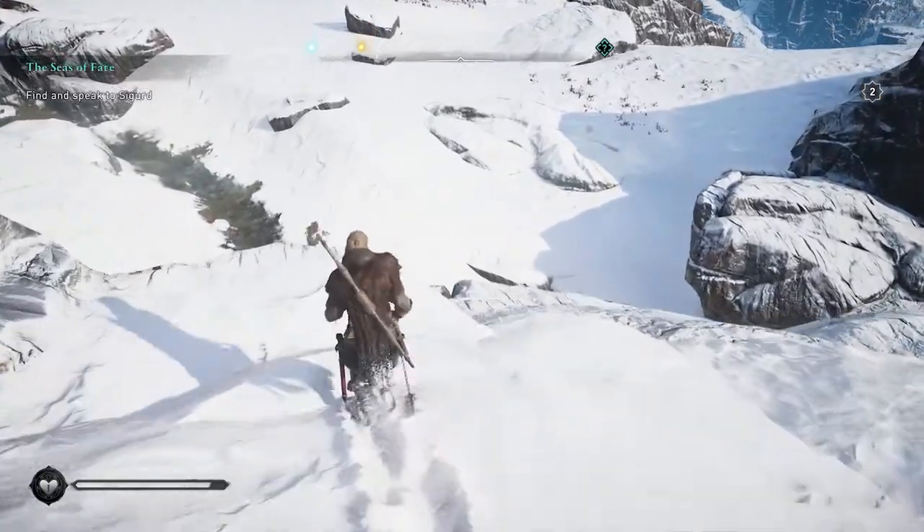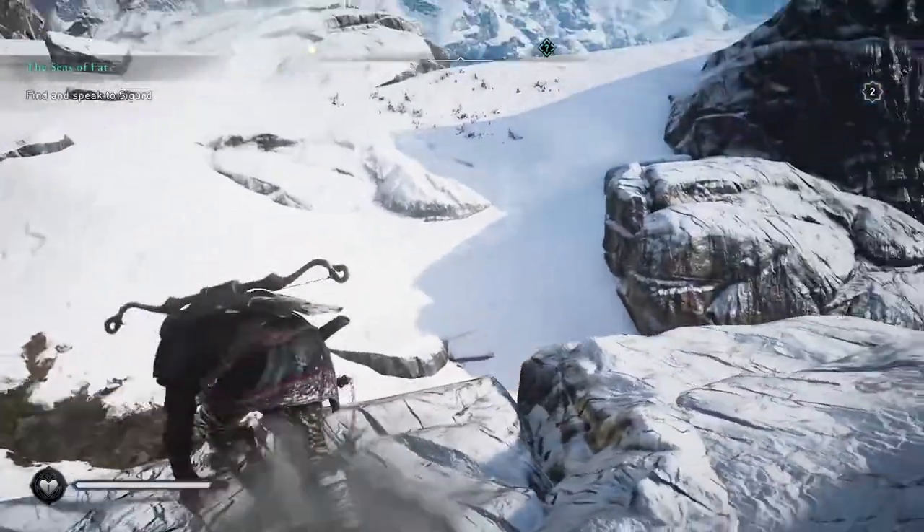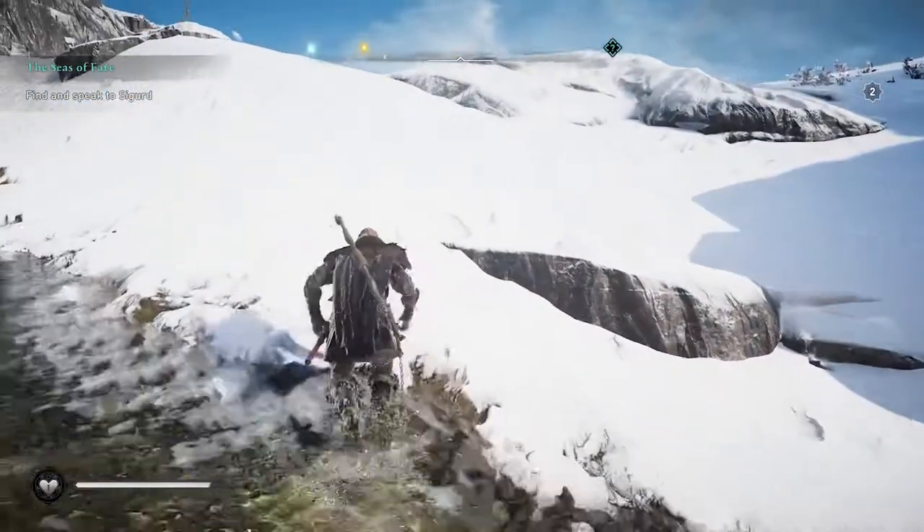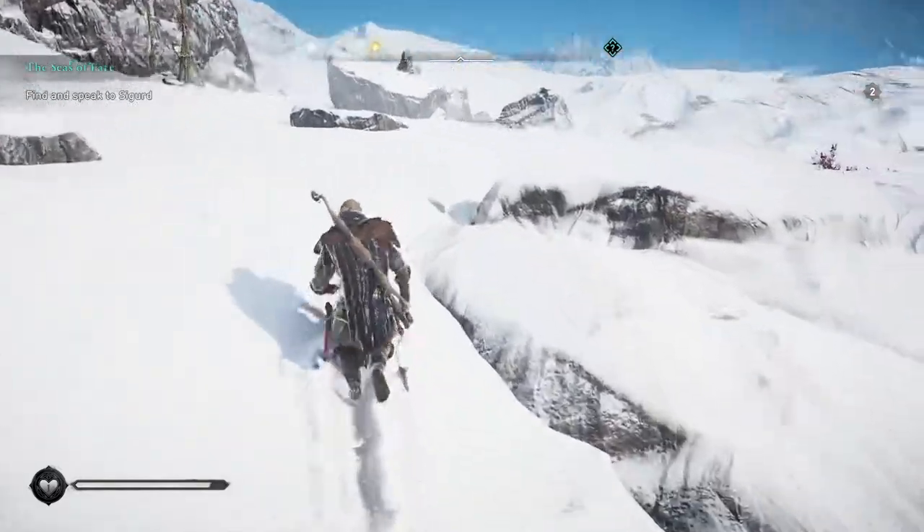Hey, DexGuides here with another achievement guide on Assassin's Creed Valhalla. This is Skade's Hobby worth 10G, which you get for performing a 150 metre slide in the snow.